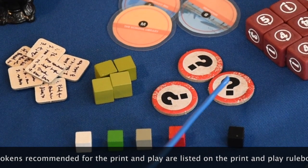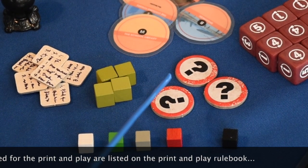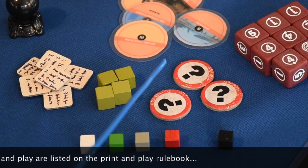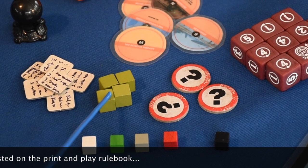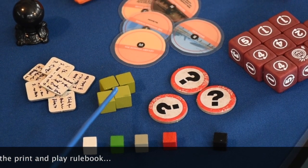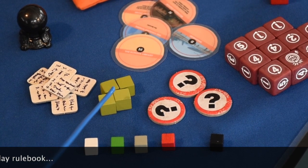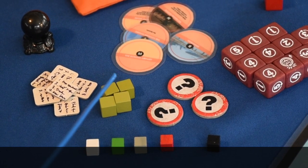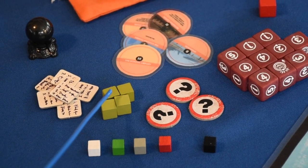You'll need rumor tokens to place out on the map locations whenever the rumor cards are drawn, so that you know where to focus your attention. Also get some exploration tokens to show whenever an area has been explored, or you've taken an action that shows the contents of a rumor card, or to indicate that an area that is more restricted — the orange circles around the spaces — has been completed.